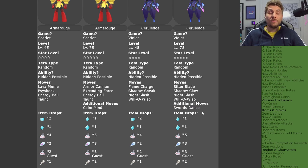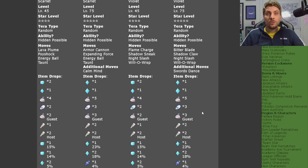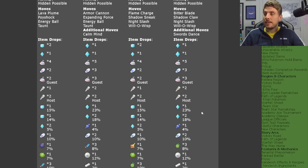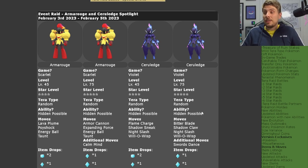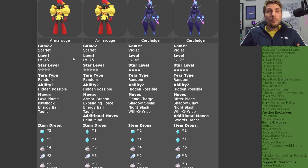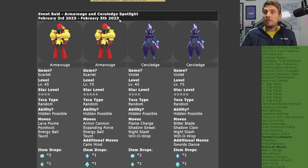It's a good idea to have something with Taunt, or bring Charm to nullify attack boosts when it tries to set up. Item drops will be the same across the board for Ceruledge as for Armarouge. The event runs from February 3rd until February 5th. Once you've updated your game with the event, it will stay in your game until the next time you go online, even past the 5th.